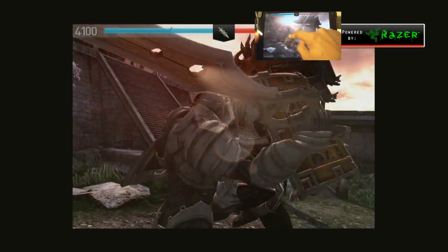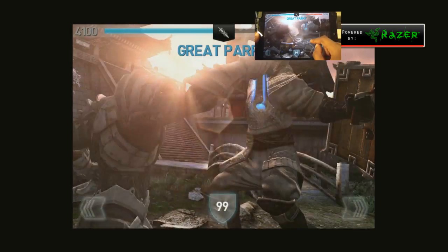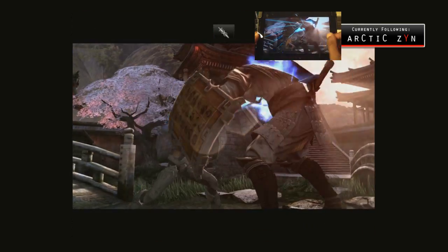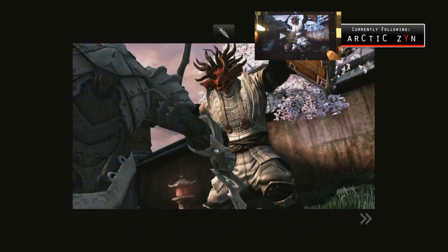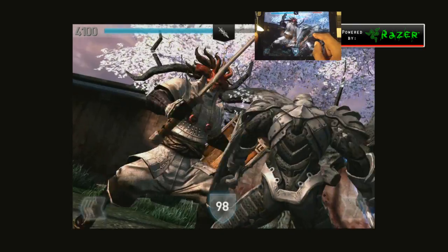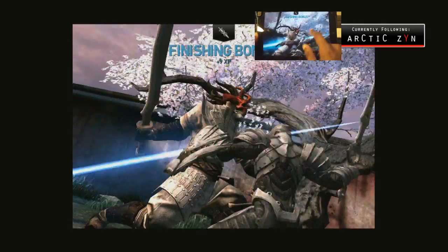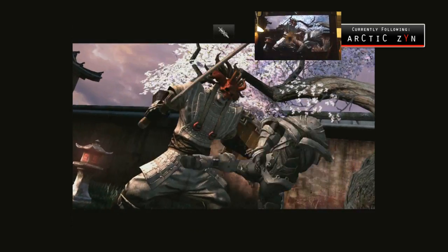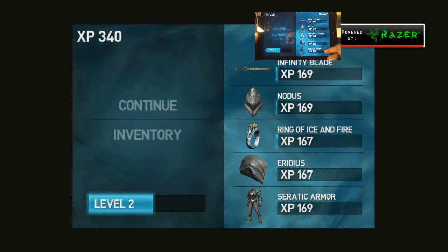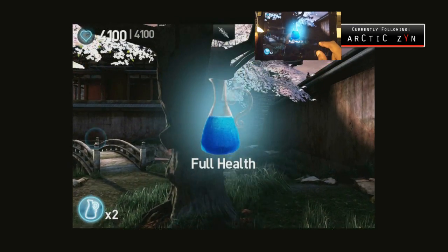Parrying is probably my favorite thing to do, especially once I started using dual wield. In the first Infinity Blade I didn't really parry at all — I preferred to dodge, which I guess was the cheap tactic, and that's why they made dodging a lot more difficult in this one. Parrying is definitely more fun. At higher levels when characters start attacking faster, parrying is pretty difficult, so you have to mix it up. You guys see me just tearing this dude up with combos — my finger was sliding all over the screen.